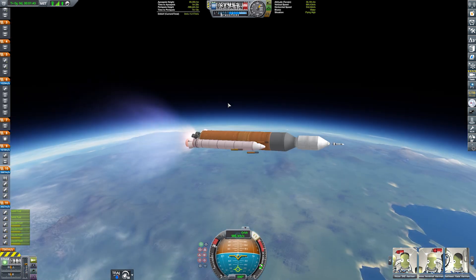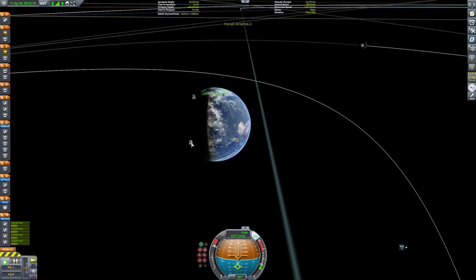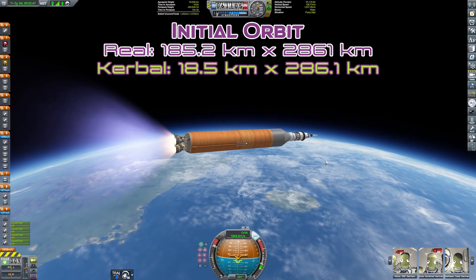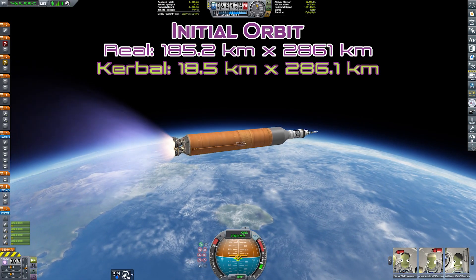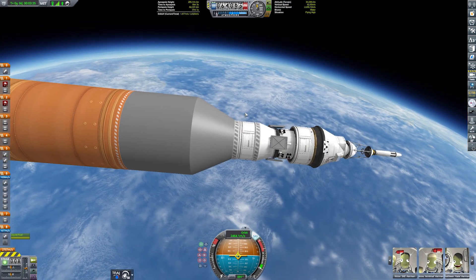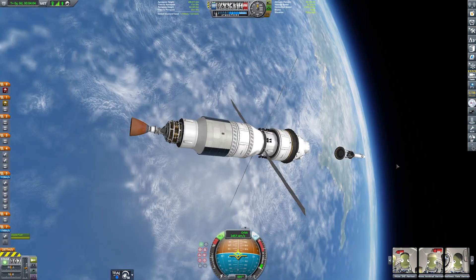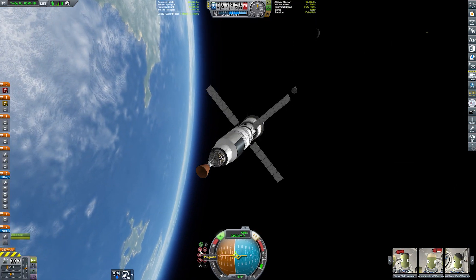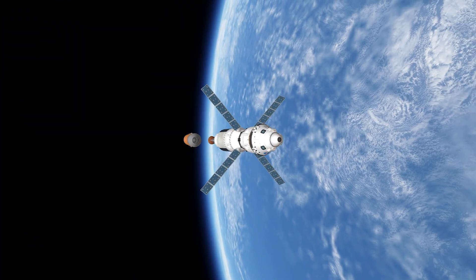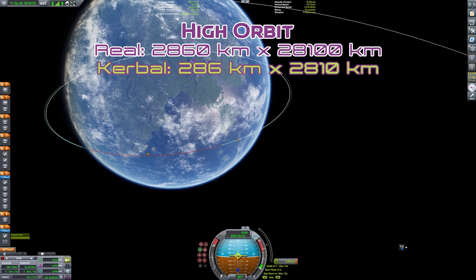Artemis 2 is planned to last for 10 days with that free return trajectory, and part of that is going to be going into a high orbit around Earth before then launching into that lunar orbit. So our launch orbit is meant to be 185.2 kilometers by 2,861 kilometers, which when we convert that to Kerbal — at a scale of 1 to 10 — that's 18.5 kilometers by 286.1 kilometers. For the eagle-eyed, you might realize that's too low to be considered an orbit in Kerbal; we need to be above, ideally, 70 kilometers. The whole point is to then burn into a high orbit of 286 kilometers by 2,810 kilometers in Kerbal.